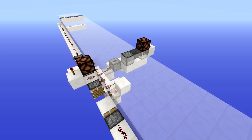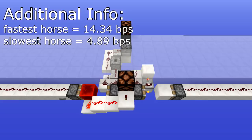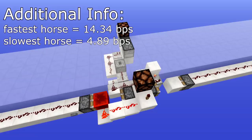If you like the look of this contraption be sure to leave a like and share this video, as I am sure a lot of people will be interested in being able to measure the speed of their horse in survival mode. As you can see it is fairly resource light and simple to build, which is my favourite thing about this contraption. Not only does it measure the speed of your horse, but it does it without any crazy redstone or resource intensive materials.